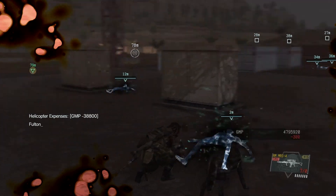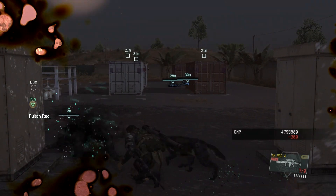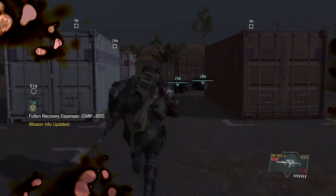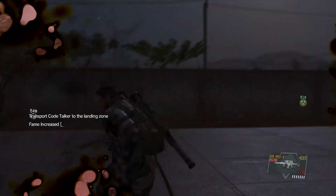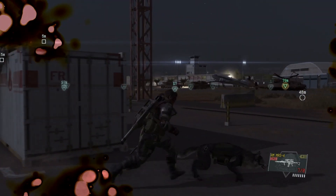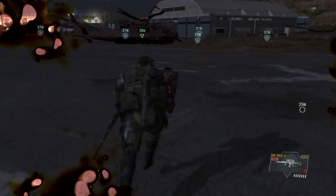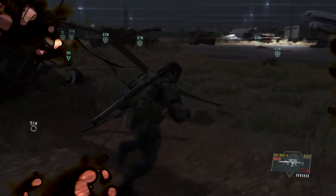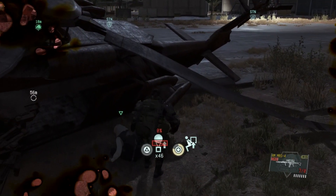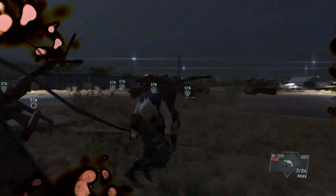Now we just have to extract some of them — I'm going to extract two of them. Remember, you need your Wormhole Fulton device to extract these guys. The other two are going to end up flying off because I didn't have time to get them all. All of the other soldiers around us are now stunned, and we have not been grabbed by one of the puppet soldiers.